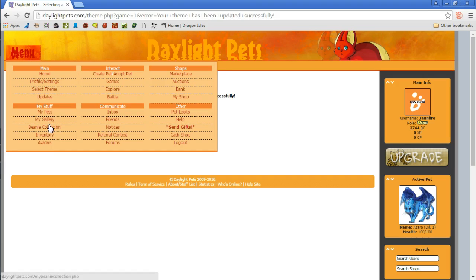There's my pets, my gallery, the beanie collection — so obviously there are beanie babies in this game and I'm gonna freaking love that; you guys know me and my plushies. Avatars, forms, referral contest, notices, friends, inbox. There's a battle system in here, there's an explorer system, there's games, marketplace, auction, bank, my shop, pet looks, help, send gifts, cash shop, and log out.